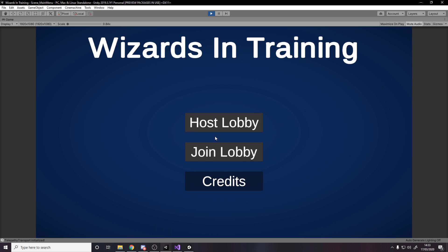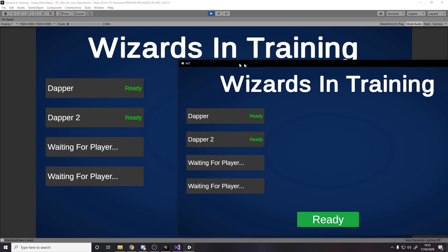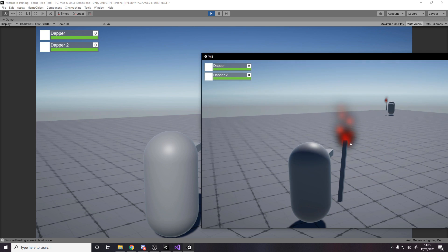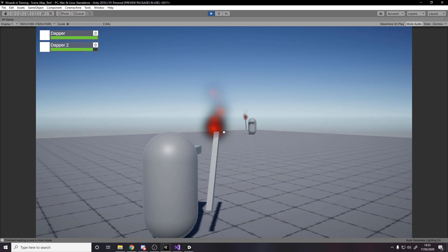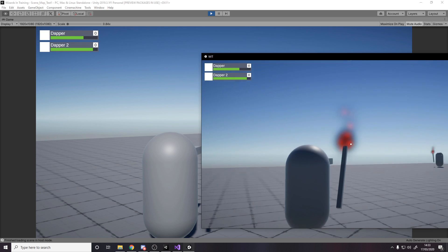So a quick demo — I'm going to go and host a lobby. This is very similar, if not the exact same, as what I'm doing in my tutorial series. Okay so these two are connected, I can then start the game, so it goes three two one. You'll notice at the top left we've got the health bar UI — we've got Dapper and Dapper 2. If I left click it fires off and deals damage to Dapper 2, and if I go over here it also updates the health bar UI. Pow pow pow — it does the damage to Dapper.